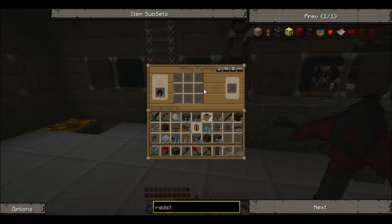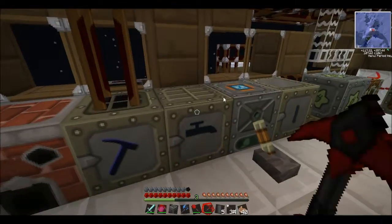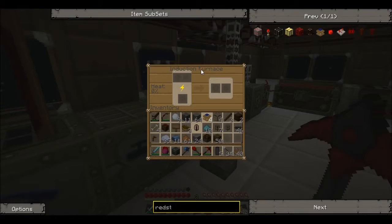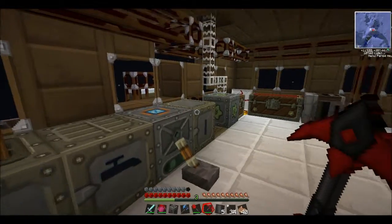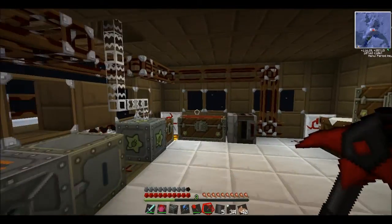We've got an alloy furnace here which we didn't really use much, but we've got the macerator there, we've got the extractor, and we've got the induction furnace which is amazing. We're thinking of making a rotary macerator, and we've also got a compressor.